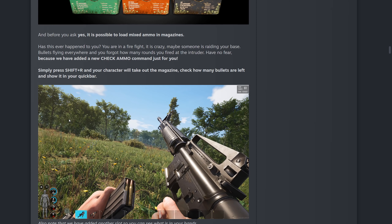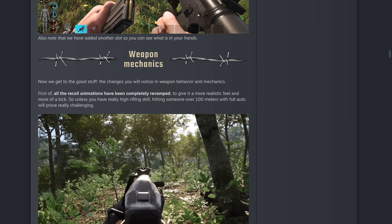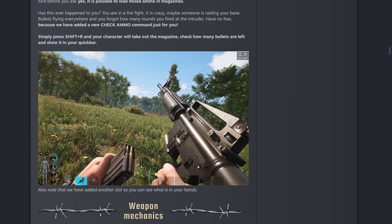By pressing Shift+R, your character will take out the magazine, check how many bullets are left, and show it in your quick bar. Has this ever happened to you — you're in a firefight, bullets flying everywhere, and you forget how many rounds you fired? No fear, there's a new check ammo command. Press Shift+R, take the magazine out, and the amount will show in the bottom left corner. In the real world, you're actually trained to count your shots, especially in military contexts, and remember how many rounds you have before you need to change magazines.